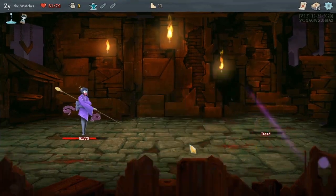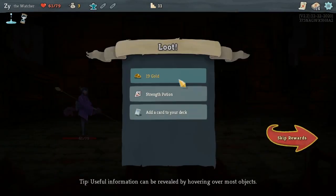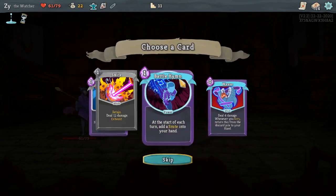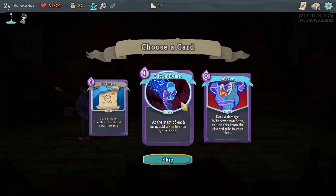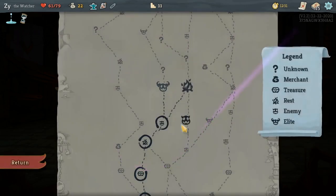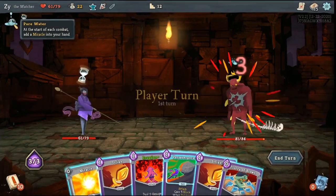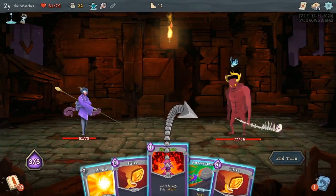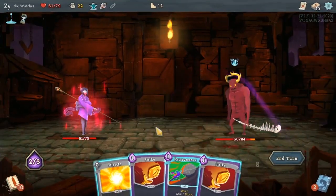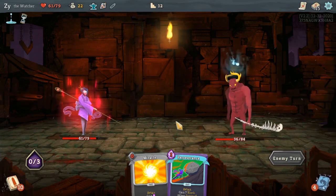Pressure Points says they lose HP, not take damage, so it gets through the block. I don't have a lot of Scry cards so Weave isn't very good. Battle Him should be the right choice but is it? Stay tuned and find out. A situation like this is where Perseverance is perfect — since I don't need the block, I don't need to play it, so by not playing it it'll get two more block and I can save it for a turn when I need it.